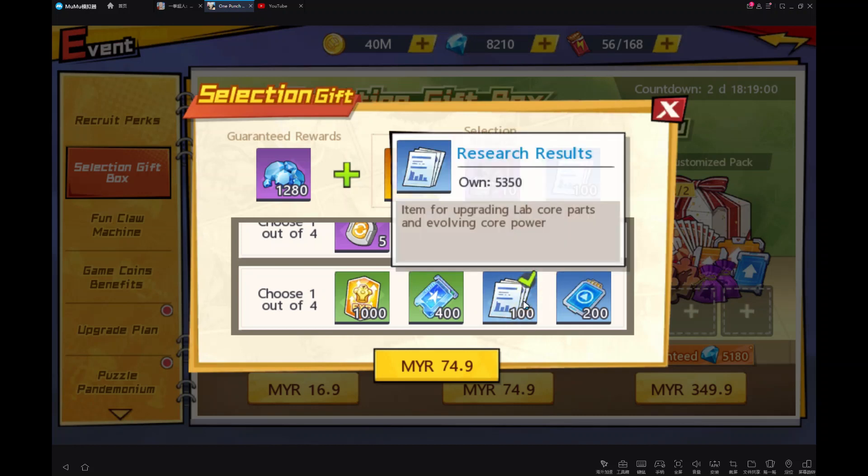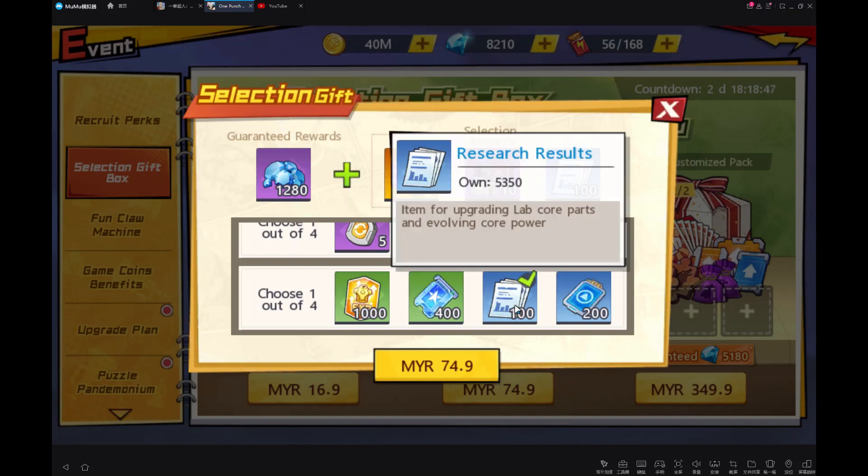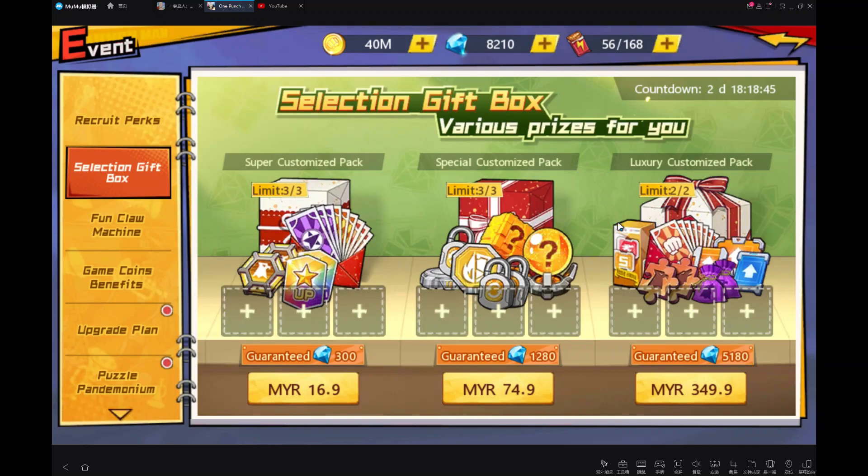For me, I will recommend research results. If you have goals to train at the core center, then you will need a piece. I think I forgot about something — I might go check later. Then let's see about the luxury customized pack.